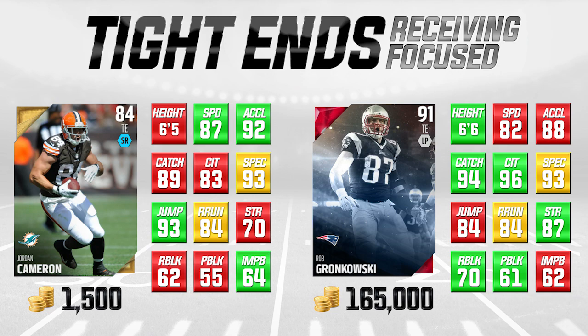Cameron's spectacular catch is 93, the same as Gronkowski, so he can make one-handed and aggressive catches going up for the ball. His pure catching attribute is a solid 89 — not quite as good as Gronkowski but still really good. What I really like is his 87 speed with 92 acceleration — that is a lot faster than Gronkowski. They actually have the same route running at 84, so against man coverage Cameron is often going to get better separation than Gronk.